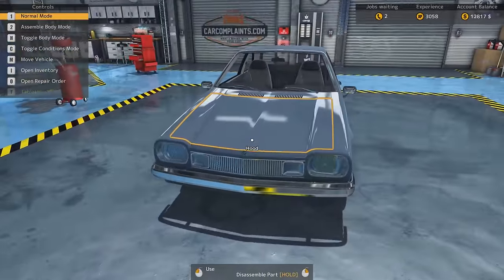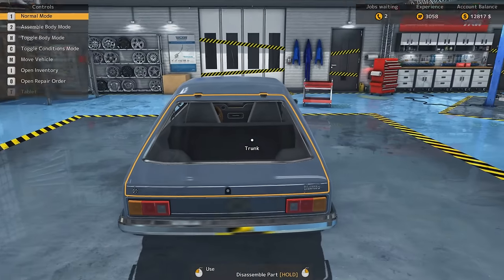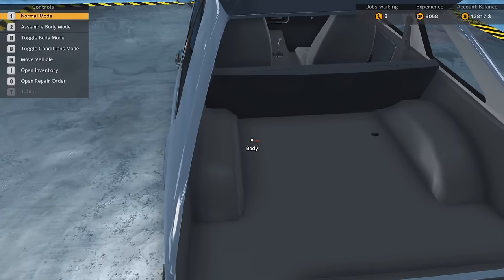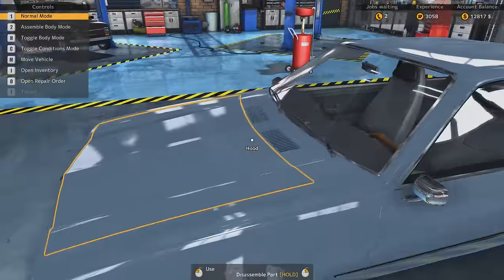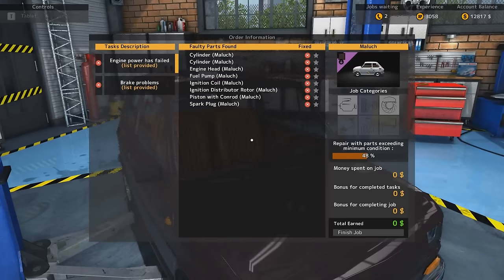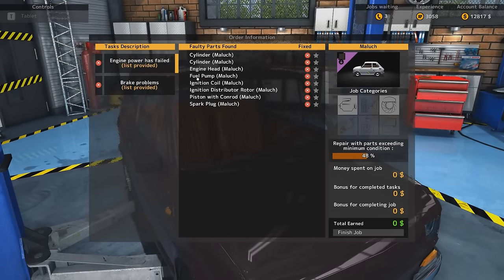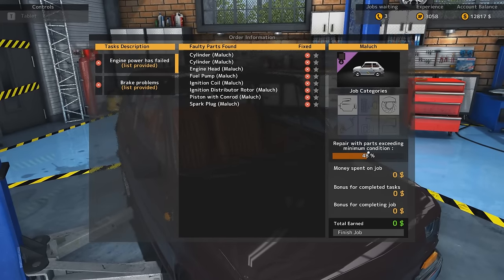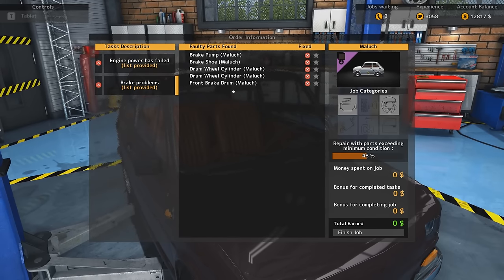We haven't gotten this one yet. It's like the princess car — I can't remember what it was. Flame-O. I can already see the rust through there. So what was wrong with this one? Quite a lot, wasn't it? Look at that stuff. Clutch plate as well. Was it just engine power has failed? New cylinders, engine head, fuel pump — bloody hell. You are going to pay — repair with parts exceeding minimum condition 48. You're going to pay more for the parts than the entire car is worth, several times over.